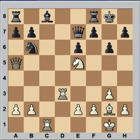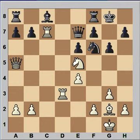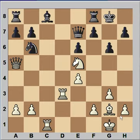Now, rook to d3 — looks like Kasparov wanted to double rooks. Knight to d5, e4, and knight was played to b6. Why not to f6? Because of rook to c7, attacking the queen. So, knight to b6.